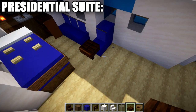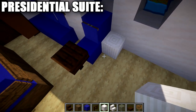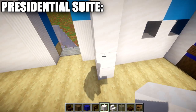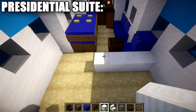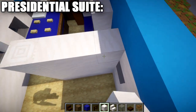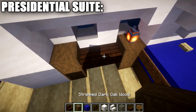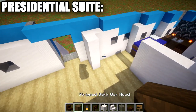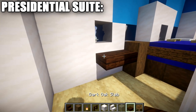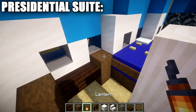Place one, two, three quartz blocks, then pillar quartz blocks going up one, two, three — repeating three columns — to create a wall. For the small desk on the side, place one and two stripped birch wood logs, then a row of one and two dark oak wood slabs, followed by one and two stripped dark oak wood logs, with a lantern on top.